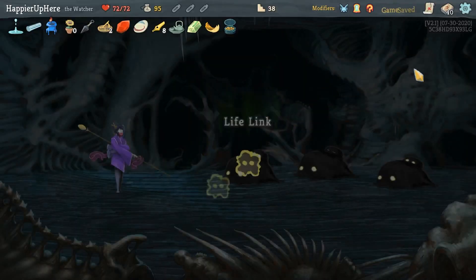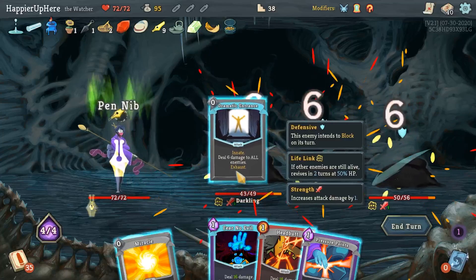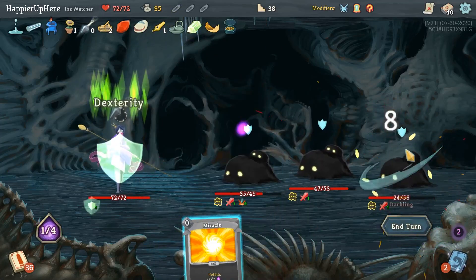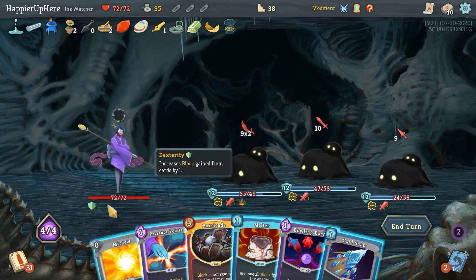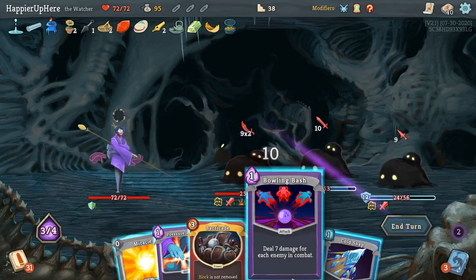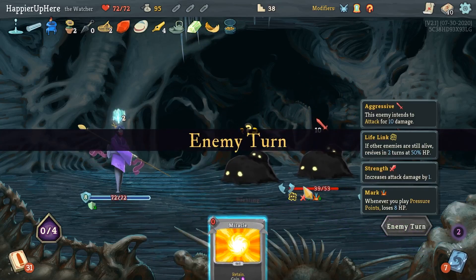I should say that I removed a couple of Ghostly Armors in the shop. Let's do Dramatic Entrance, Double Damage, Headbutt - let me do Pressure Points first and then Headbutt. Fear No Evil as well. A lot of incoming - Barricade! That's another one of my powers. Melter, Bowling Bash - kill you. Unfortunately I'm going to take some damage. Pressure Points though - could have killed him with Pressure Points sooner.